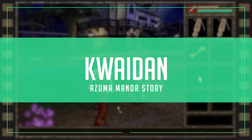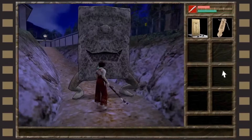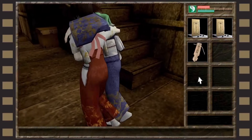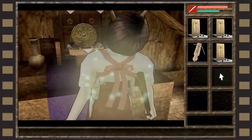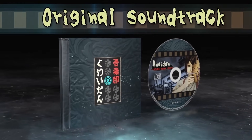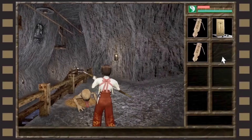Kwaidan: Azuma Manor Story is a PlayAsia exclusive that's getting ready to be sent out soon. This is an old-school action adventure game from something you'd see during the PS2 era, but it's got a big old dollop of jank, which almost goes hand in hand with the charm it has. Enter a spooky manor, solve puzzles, and exorcise ghouls — yeah, get them on that treadmill.